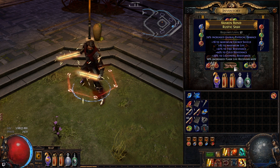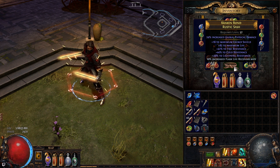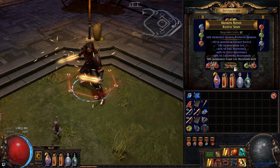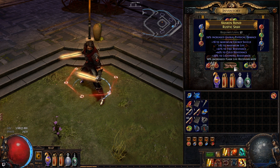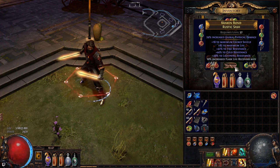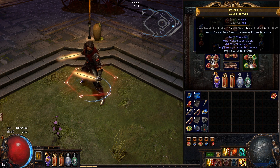For gloves, focus on life and resistance, and damage if you can afford it. Don't ruin your spiked gloves like I did. For my belt, I'm using a Rustic Sash with life and resistance — it's actually quite nice. You can use a leather belt instead if you want even more life; you can easily get one with 150 life, but you will lose some damage.